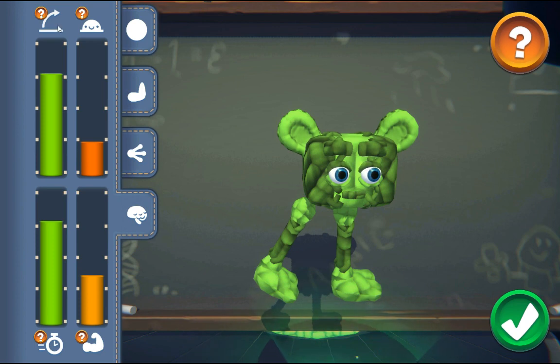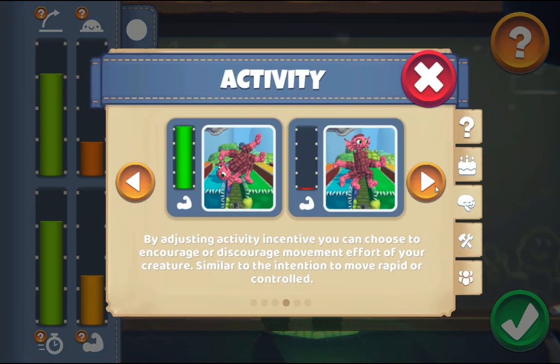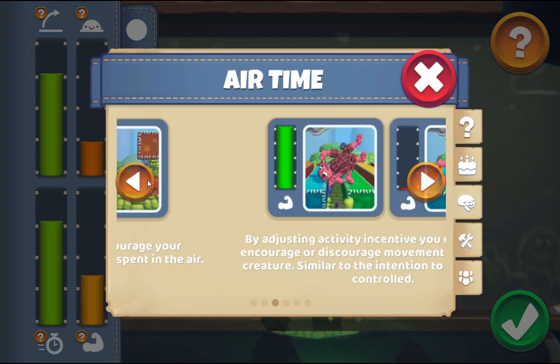A player can define how each of these factors affects the fitness calculation and thus promote different kinds of behaviors. Click on the icon to find more information about brain incentives as well as many other interesting topics.